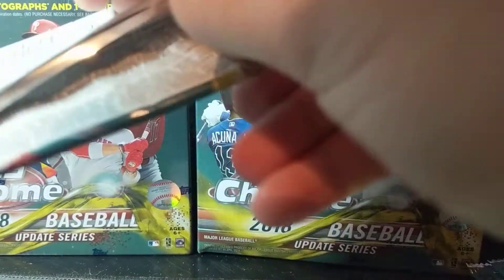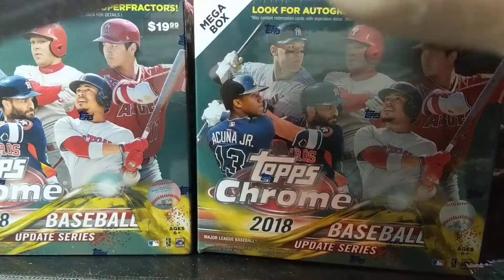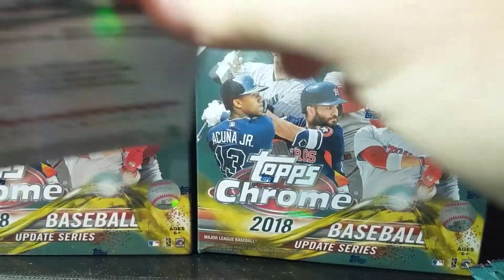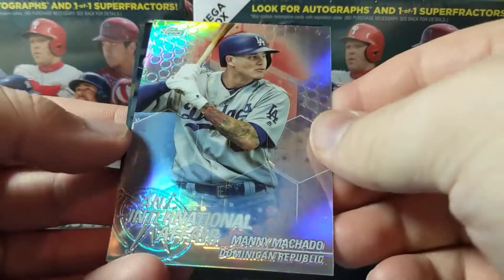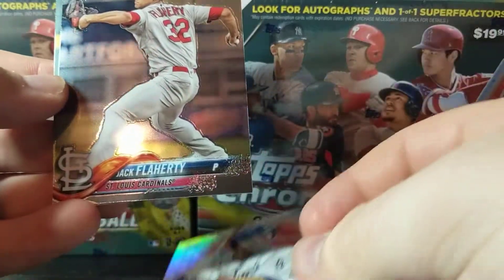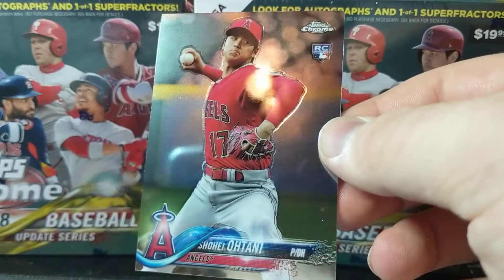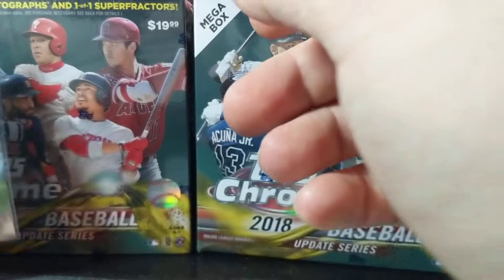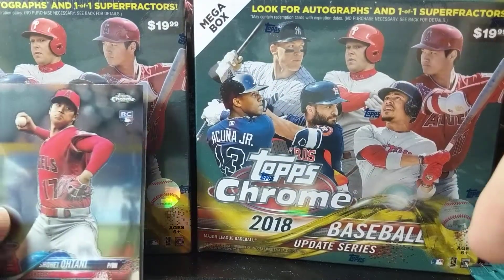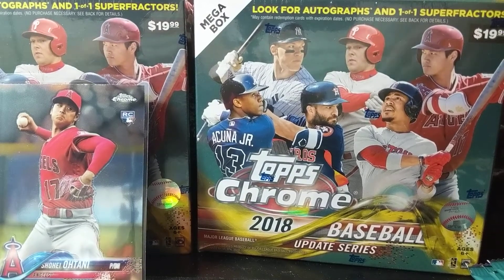Next pack. Chris Sale. International Fair Manny Machado. A Jack Flaherty rookie. And an Ohtani rookie. Since I have it, I might as well throw him in one. I believe Gurriel's a well-known player.